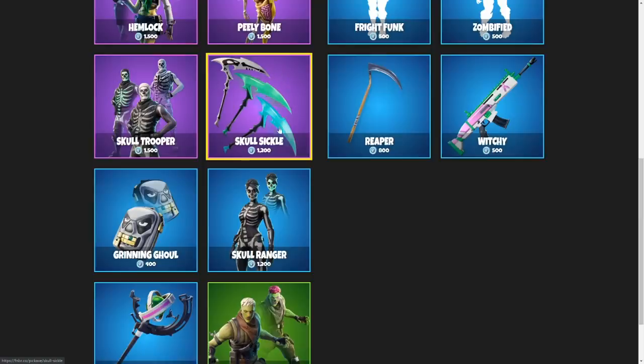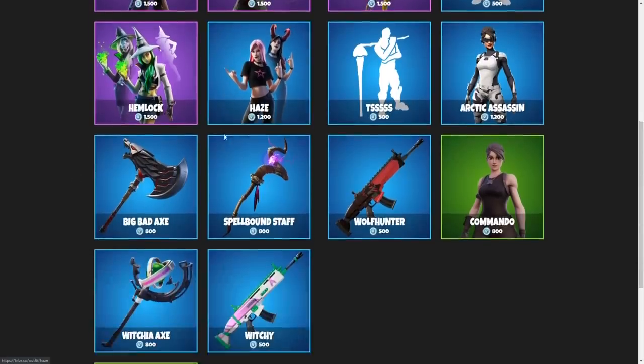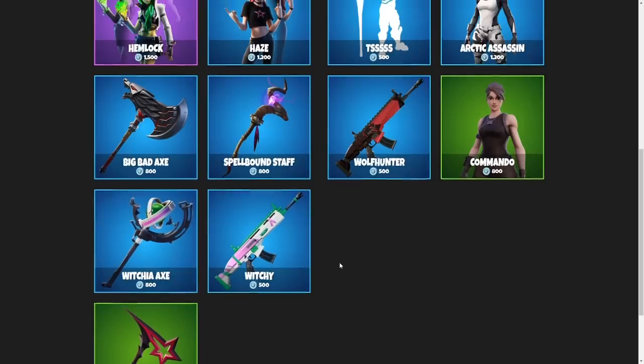The reason why I went with the Skullsicle on this one — I like each of the edit styles. I think they're all unique in their own way, and I like the pickaxe overall. For the November 2nd item shop, these are the items we got, and I'm not going to go with the pickaxe on this one. I don't like any of them enough.